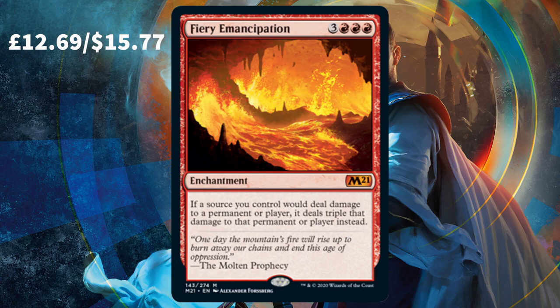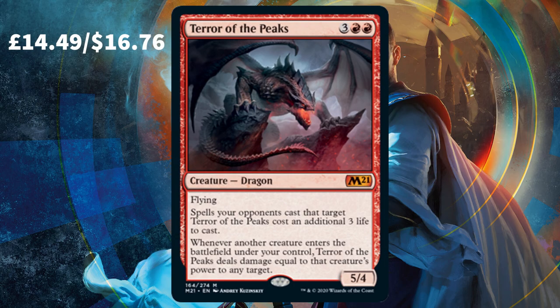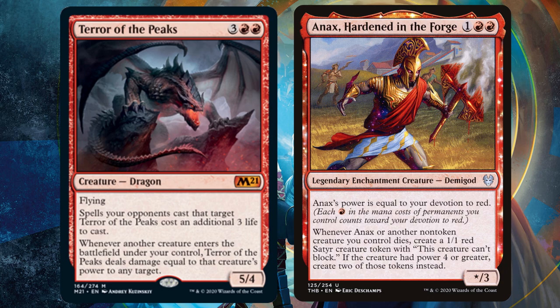I don't know about you but I feel a Temur deck coming along. Just missing out on the bronze spot, the fourth most valuable card in this new set is Terror of the Peaks — a brand new card to MTG, and it certainly is a feisty little dragon. Some very cool abilities, including one that causes your opponent to lose life just to deal damage to your dragon. This works so well with token engine cards such as Anax, Hardened in the Forge. If creatures are dying and dealing damage to your opponents on the way out, Anax will create a load of little tokens which Terror of the Peaks will then trigger, dealing even more damage. Any target, too — so you can be hitting your opponent's creatures, planeswalkers, or just their life total directly.